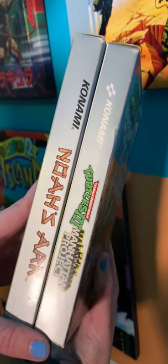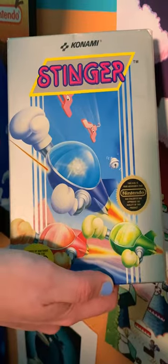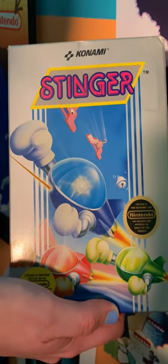Some of them are gray on the sides, but don't let that fool you, because it's actually a full picture. Next up, we have Stinger, probably the first cute-em-up ever. It's really cute, but I just don't like it.